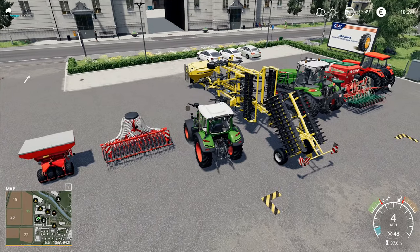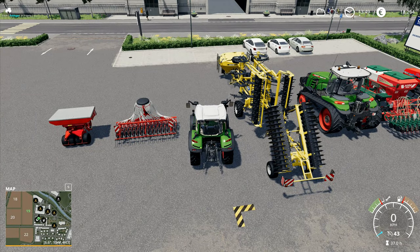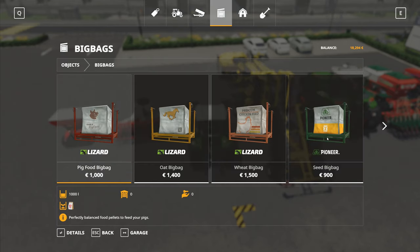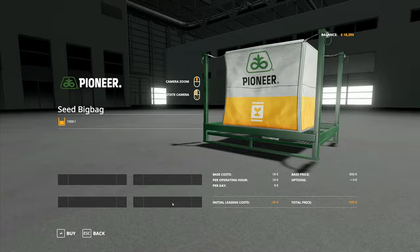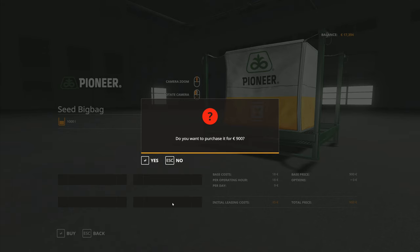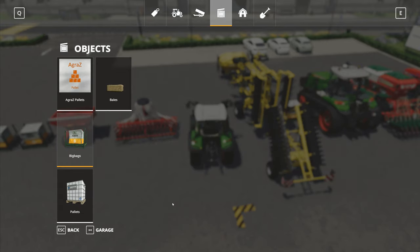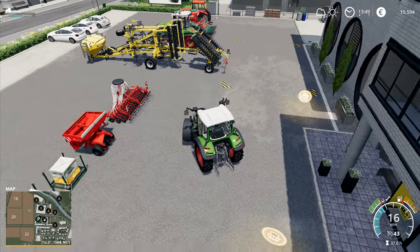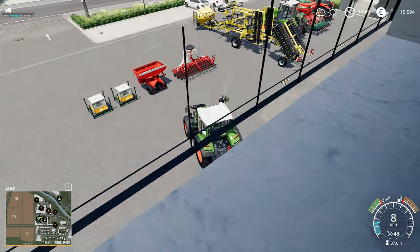I'm going to need seed — three pallets of seed. I'll go here and pick one, two, three like that, because I think this one here is going to need one pallet of seed.